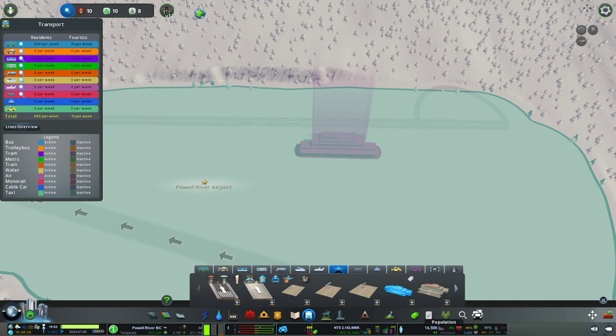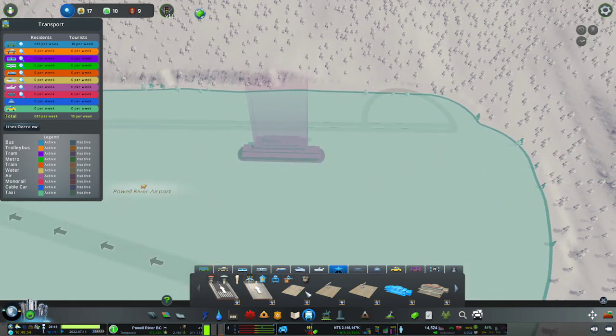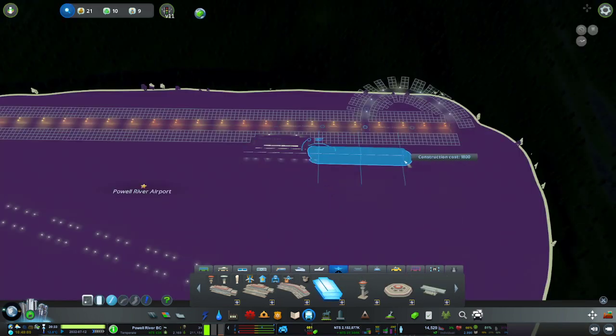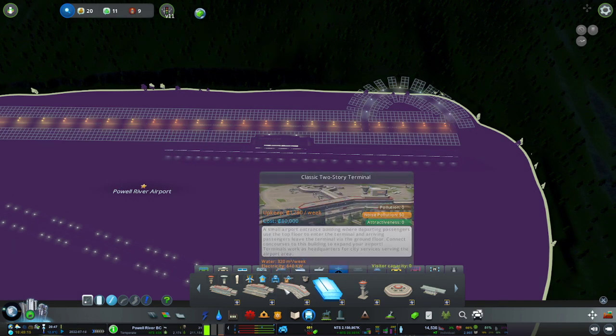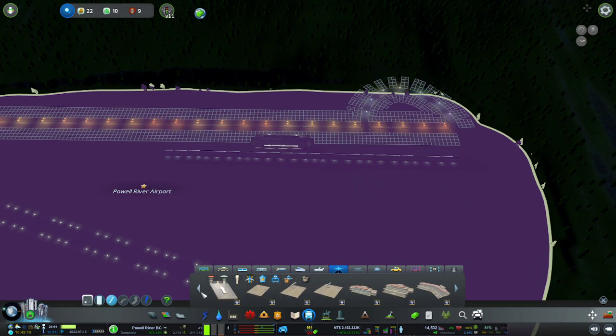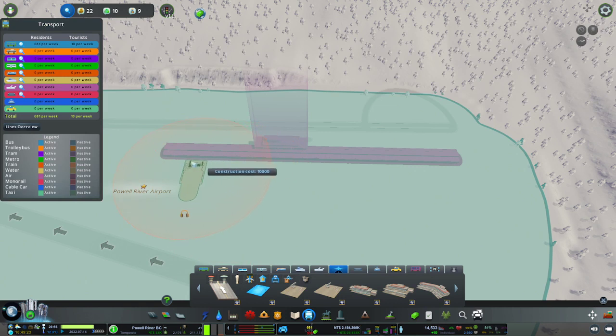Now it's time to put in the rest of the facilities for the airport. Let's put in a small aircraft stand — but it must be placed on a concourse. So let's put in a concourse first. There we go — that's large enough. I think it's already larger than the real-life Powell River Airport, so I think we're on safe ground.